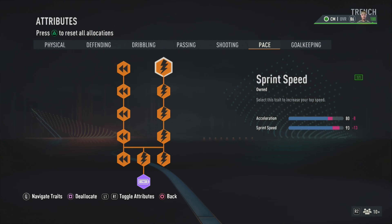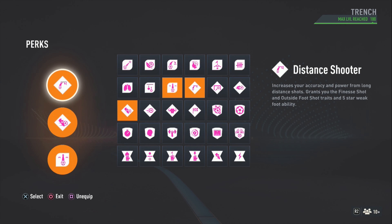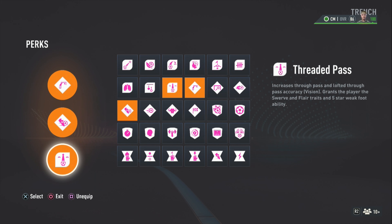For pace, we're looking at 93 sprint speed and 80 acceleration. You won't be accelerating away from people that much in central midfield, but that 93 sprint speed will kick in. For perks, we've got Distant Shooter, First Time Finish, and Threaded Pass. The Distant Shooter activates a 91 long shot to make it better, First Time Finish helps with volleys and heading accuracy, and Threaded Pass boosts the passing.